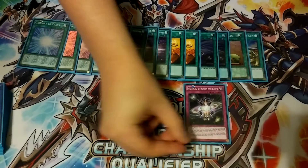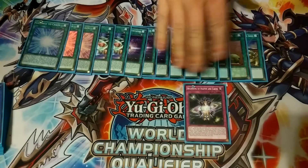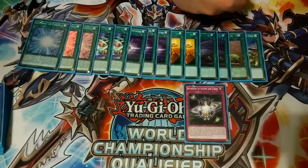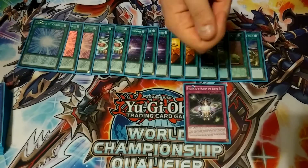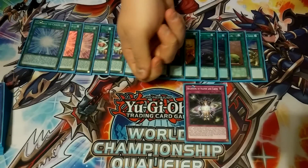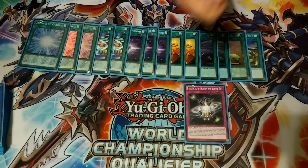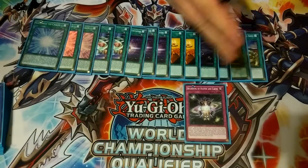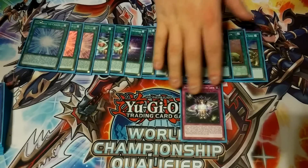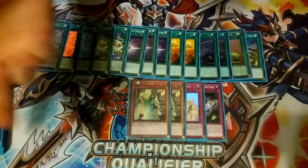For traps, we play one copy of Beginning of Heaven and Earth, which I'm testing — I like it early, not late. You reveal three warrior monsters from your deck consisting of at least one Gaia the Fierce Knight or Black Luster Soldier monster, and your opponent randomly picks one. If they pick the BLS or Gaia, you keep it; if not, all of them go to the graveyard, which is essentially a Foolish Burial for two monsters. Then we play the Solemn Brigade: one Warning and two Strikes. That's it for the main deck.